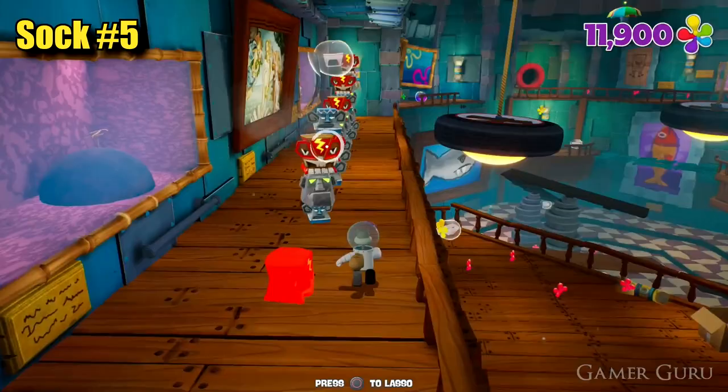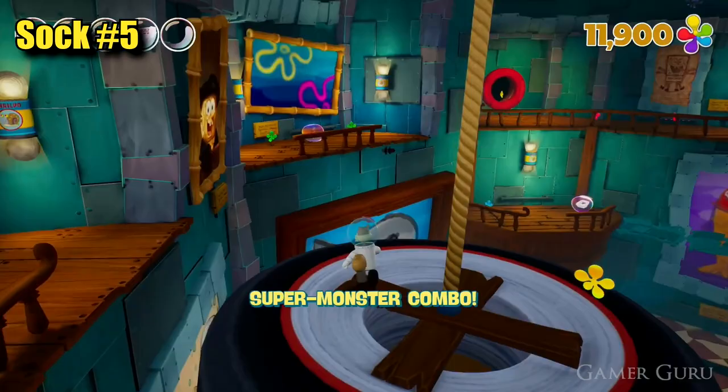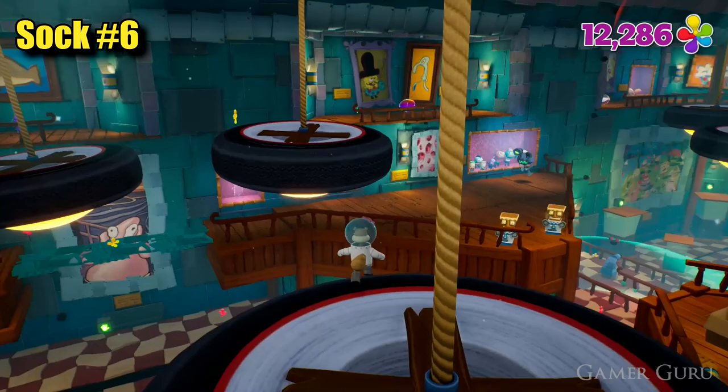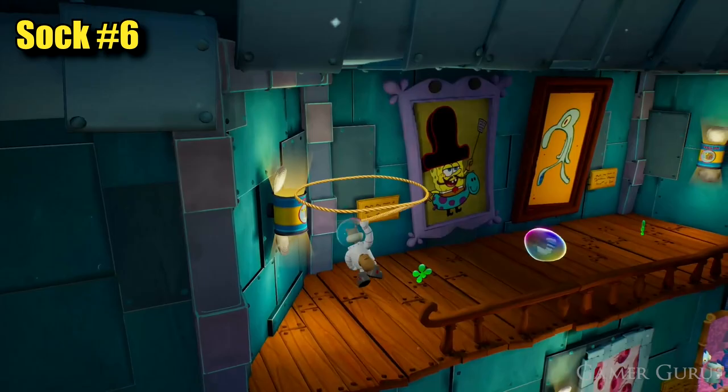Fast forwarding just a tiny bit — if we continue climbing up the museum to progress through the level we'll eventually get to this section where we need to jump across these swinging tires. Immediately as soon as we jump on the first one, look to our left and jump back on ourselves, and here we'll be able to find the next sock. Looking across to our right on the opposite balcony we'll be able to find the sixth sock as well. Very close by, if we head out here as if heading towards the exit of the museum, we'll be able to find the fourth painting.